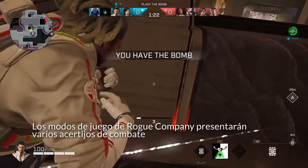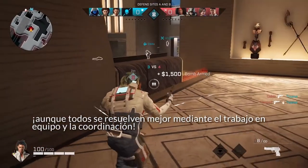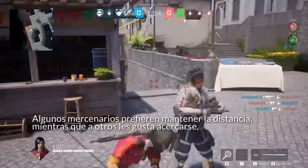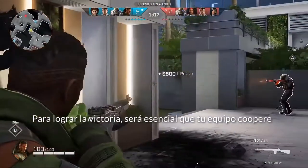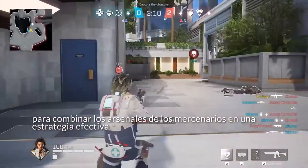Game modes in Rogue Company will present various combat puzzles, though all are best solved through strong teamwork and coordination. Some Rogues prefer to keep their distance, while others like to get up close and personal, and some are just here to help. In order to achieve victory, it will be essential for your team to work together to combine the arsenal of the Rogues into an effective strategy.